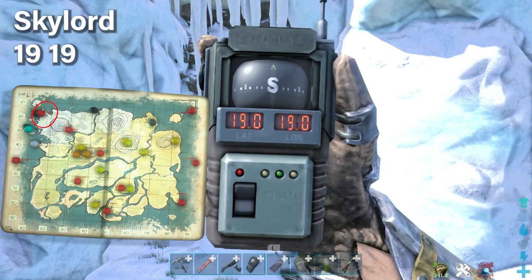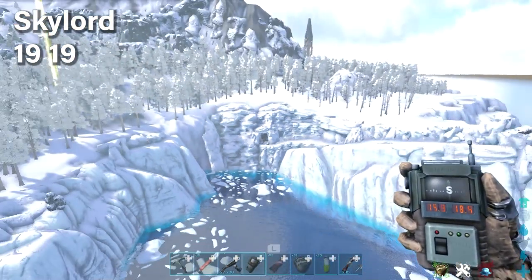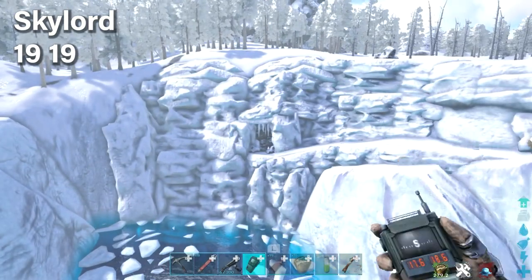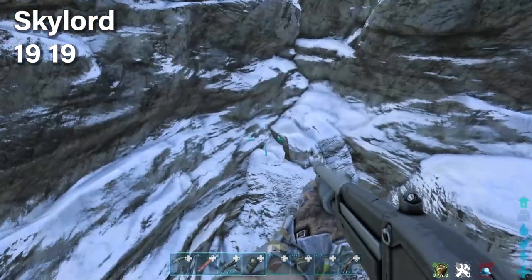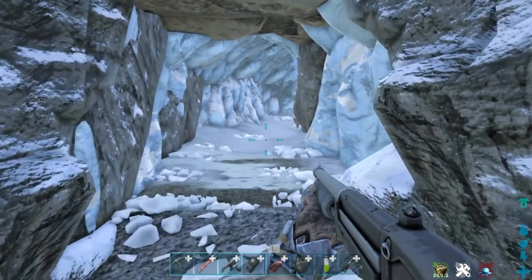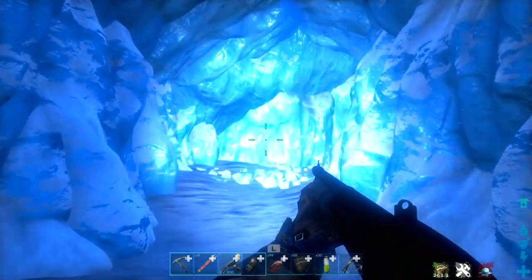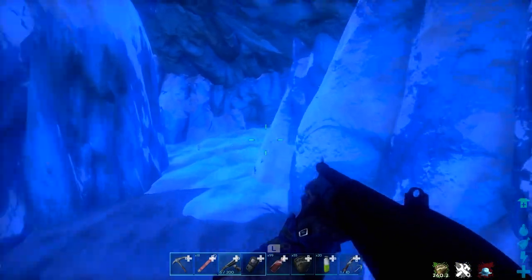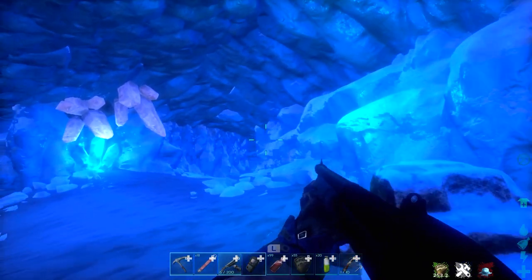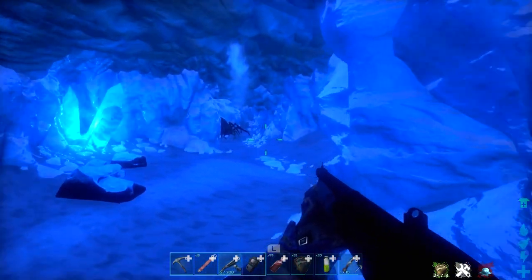The next one is the Artifact of the Skylord. It's a really quick cave but very dangerous, located at coordinates 19, 19. It's in the snow area — incredibly cold. You'll need a shotgun or direwolf, a med brew, a crossbow with grapples, and maybe some light. This cave is a maze, but it's simple: just take every single right turn following the right wall. Be careful because some turns are easy to miss — you don't want to get lost.